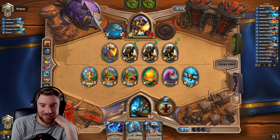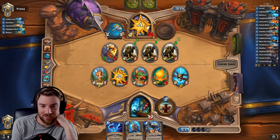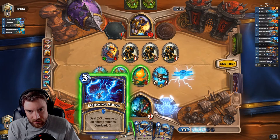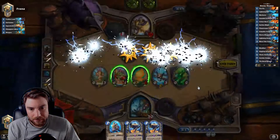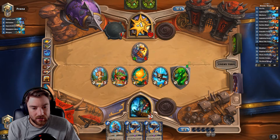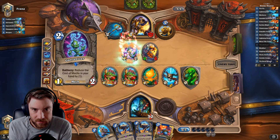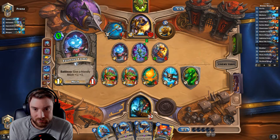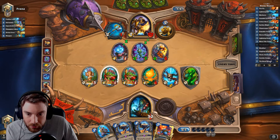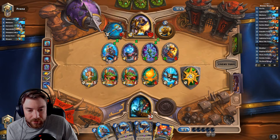This is where I want Thrall. So we get both our totems up next turn. Thunderhead again. The taunt totem's not amazing. I need to draw into... oh, Bloodlust.